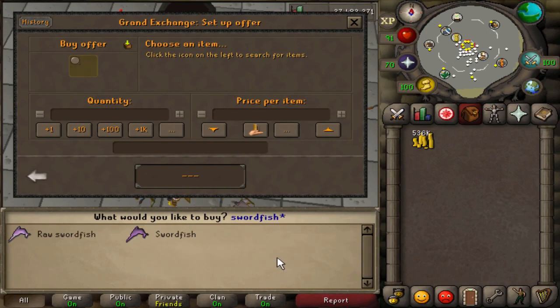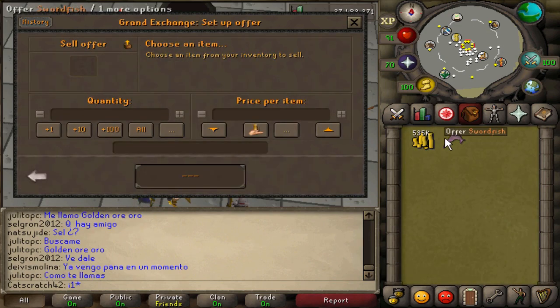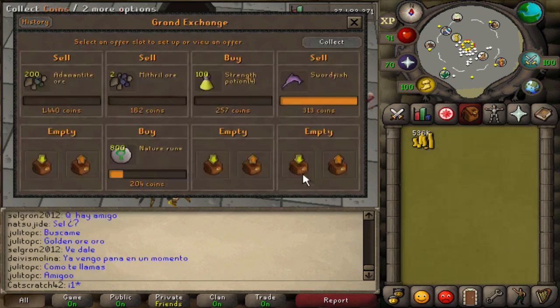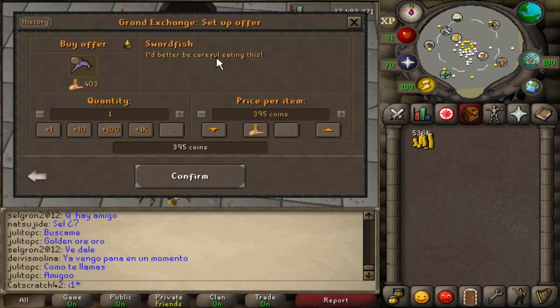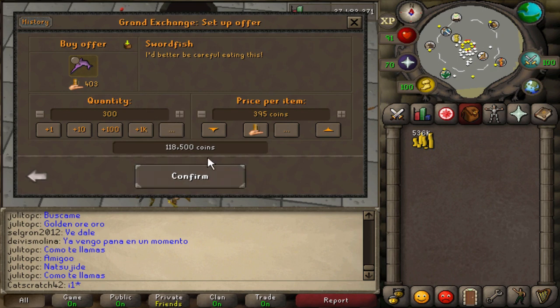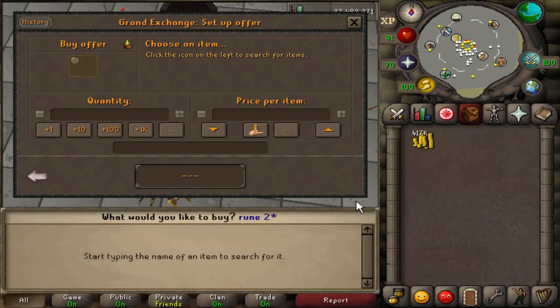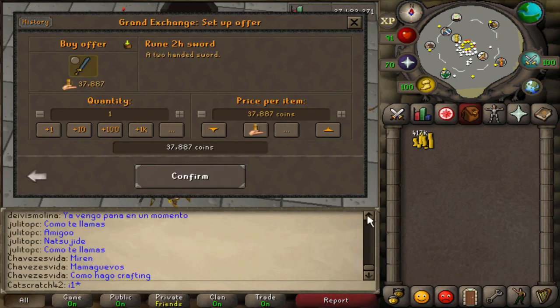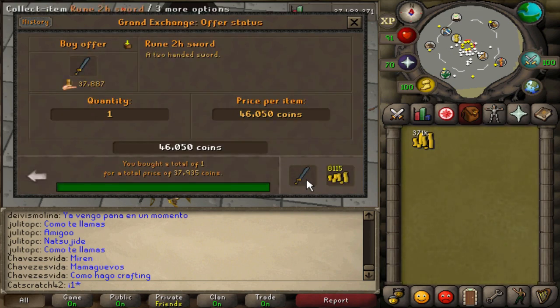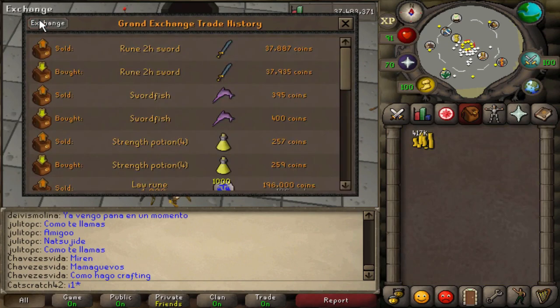Next item is swordfish — also needed for PvP, so people are actively buying and selling them. Most of the fish probably comes from members players training and selling to the F2P market. Swordfish are getting pretty cheap lately, but there's a 5gp margin — I know they'll sell fast but I'm not sure about the buy speed. We'll do 300 of them for 118k and let that sit. The last item is rune two-hand swords — from my first flipping video. These buy and sell really fast.